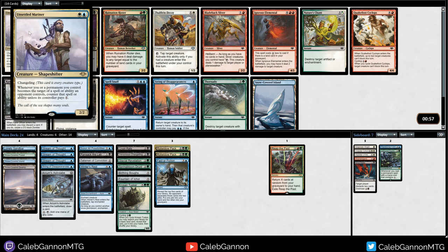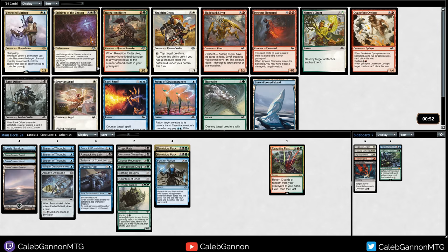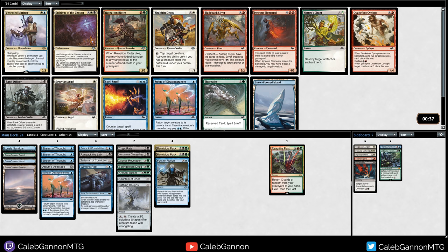Unsettled Mariner probably isn't that good in our deck because we don't really care about our creatures. It's really only good with Birthing Bows. I kind of want to just take a Spell Snuff - the problem is it costs three mana. Maybe I just take String of Disappearances.